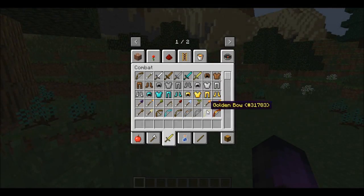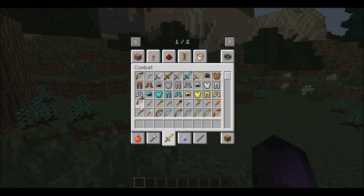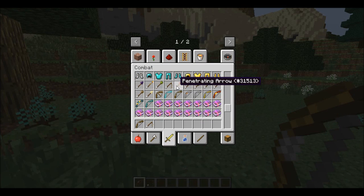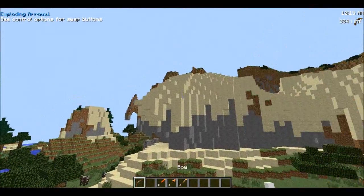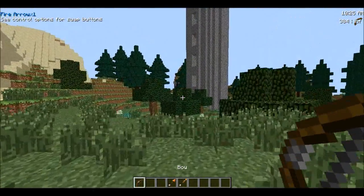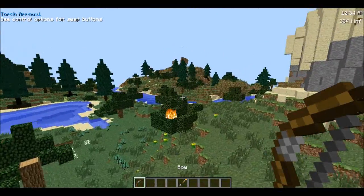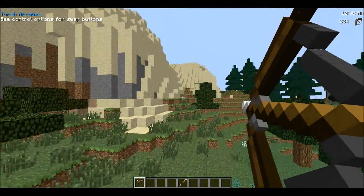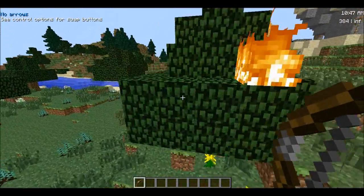We also have Ropes Plus. It might conflict a bit with More Bows since it adds its own bow, but it adds a bunch of new arrow types that only work with the normal bow. The coolest is the rope arrow — shoot it at a wall and it places a rope you can climb up. There's also an exploding arrow that explodes after a couple seconds, a fire arrow that sets things on fire, and a torch arrow that places a torch wherever it hits — really useful in caves.